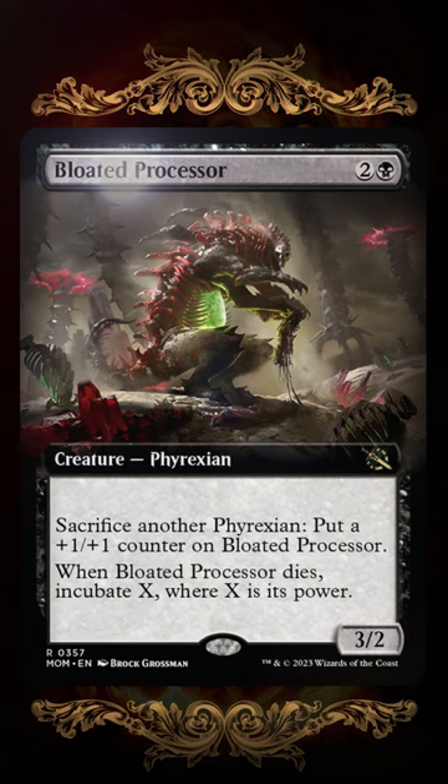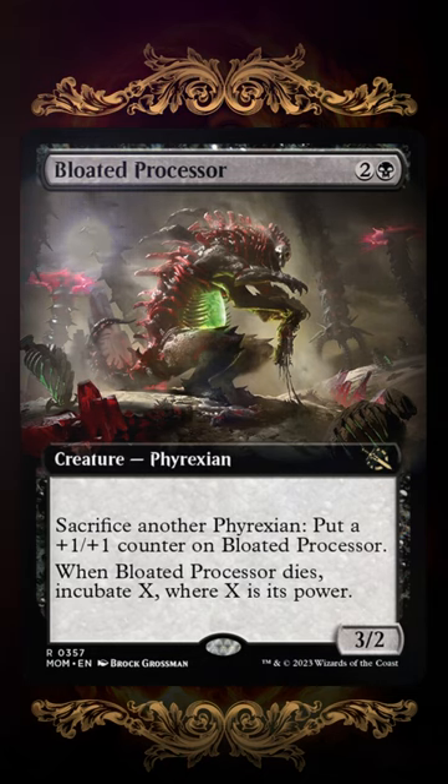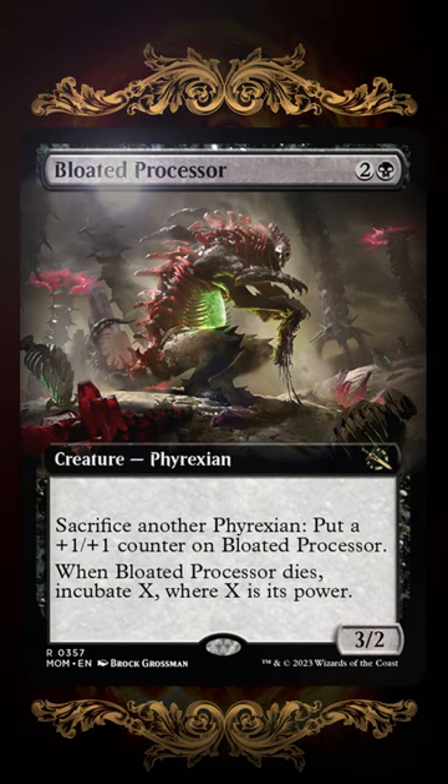March of the Machine has arrived. This is Bloated Processor, a 3/2 Phyrexian for 1 black and 2. You can sacrifice any other Phyrexian to put a +1/+1 counter on Bloated Processor. When Bloated Processor dies, you get to incubate X, where X is the power of Bloated Processor.